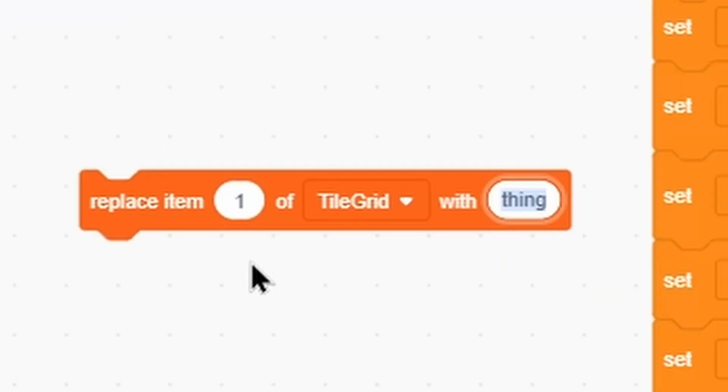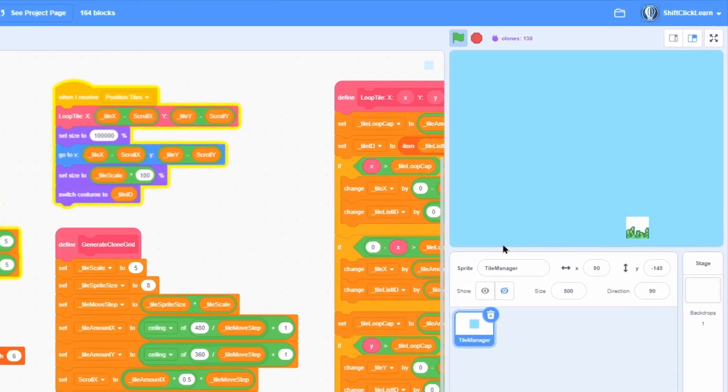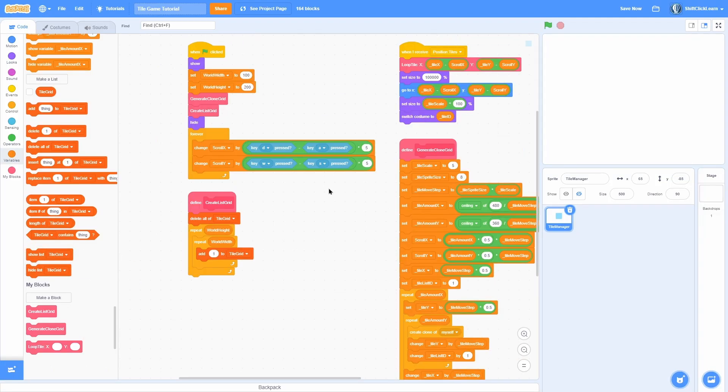Let's test: replace item 1 of tile_grid with 6 (grass). Click it and you can see it becomes grass. If we go left it still loops because that's technically outside the world, but going right or up it doesn't loop and switches to the right costume. So let's limit the camera so you can't go off the world.